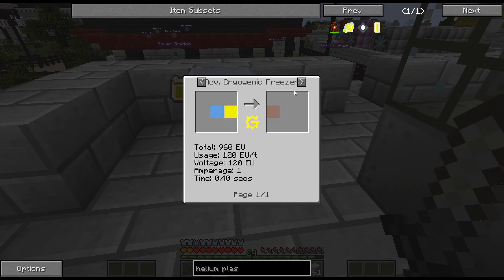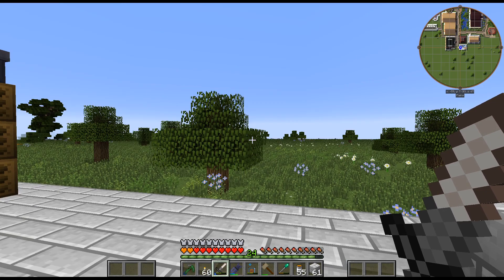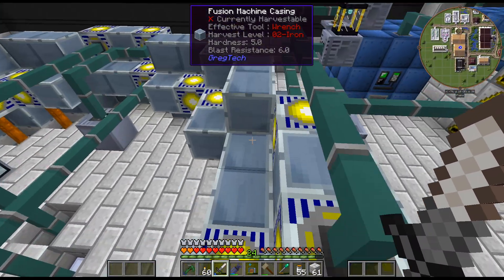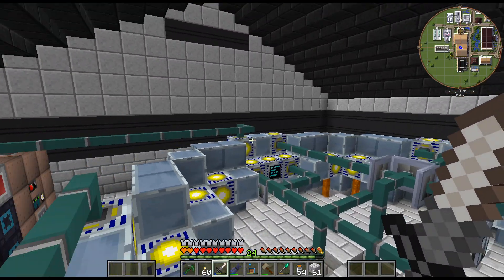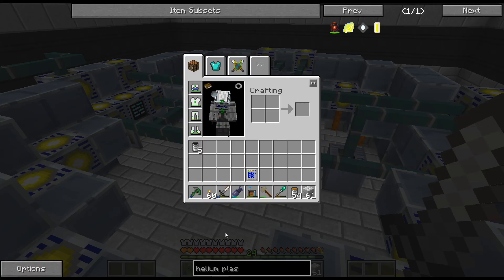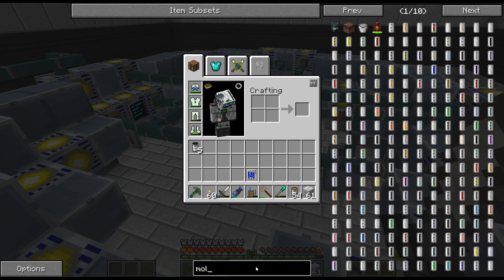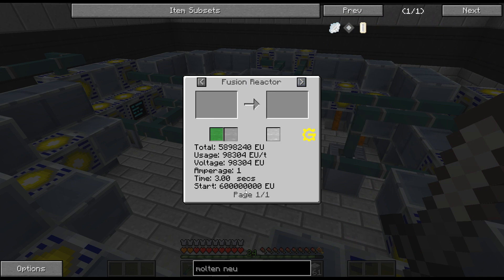So that's kind of why I want to get that. I'm kind of convincing myself as we're talking about this — we're probably not gonna need 16 energy hatches right away. Because really, the energy hatches are basically how fast this fills up and how big that buffer is, and what that determines is the recipes. If we look at Molten Neutronium, you can do that in a reactor and we'd have to get up to 600 million EU — so obviously I can't do that with only a few energy hatches.